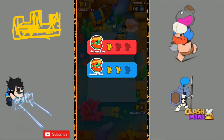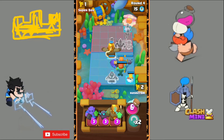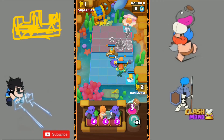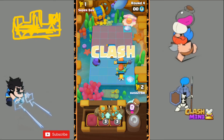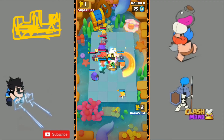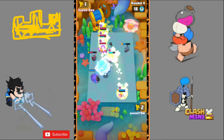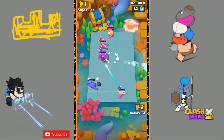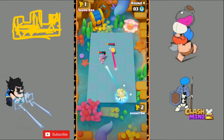In round number four I move my Bowler to the middle and put the Golden Giant in front, because I expect him to upgrade his Mini P.E.K.K.A. to Dissipate. I move the Bowler to the left and upgrade my Healing Ranger to the Rage ability. Unfortunately my Wavemaster walks toward his Mini P.E.K.K.A. — that's bad for me. My Mini P.E.K.K.A. survives, but his Musketeer survives too and the Musketeer plus Healing Ranger combo is very strong. I will lose round number four.